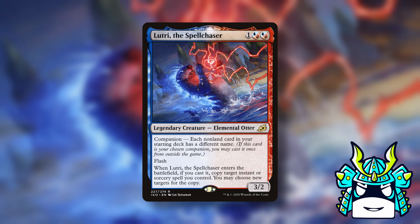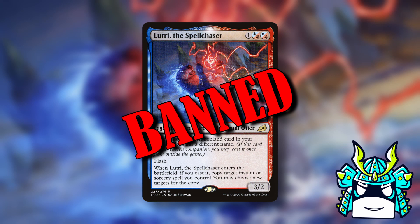Our next companion is Lutri the Spellchaser. This one was really easy because Lutri's just banned. Lutri's restriction is that you have a singleton deck, which in Commander isn't actually a restriction, so Lutri was banned from Commander before he was ever even printed.